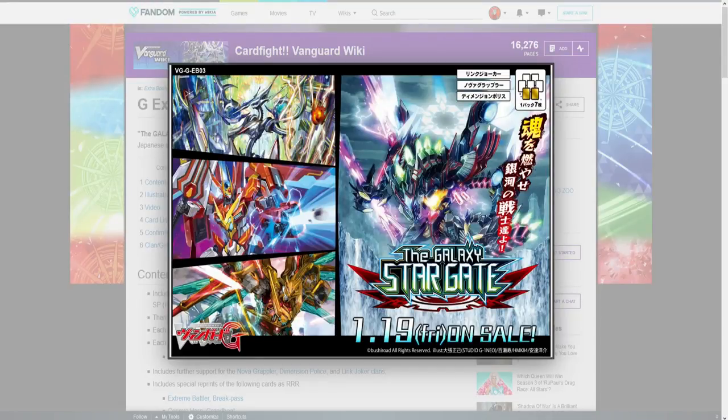Everyone, my name's Silver, welcome back to the channel. Today guys we got news — as always I'm gonna be bringing it to you first, hopefully. We have news: it is the next character booster, the Galaxy Stride Gate. This is character set three of the Stride Gate and I am super excited for the stuff.